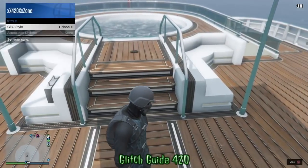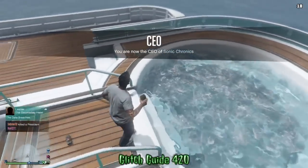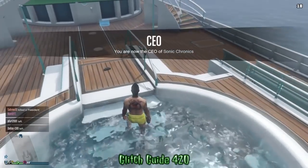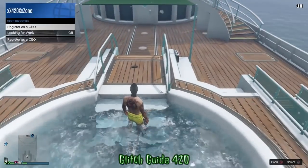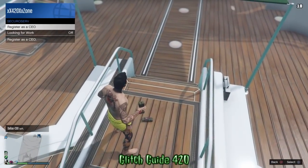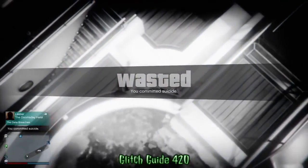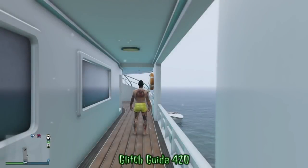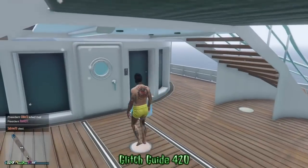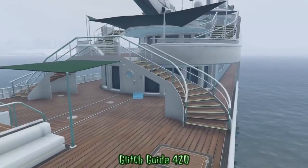Now we're going to register as a CEO. Go to SecuroServ Management, switch it once to the right to Founder, then get in your hot tub — make sure it's set so your bathing suit comes up. Retire as CEO, then hover on Register as CEO. Walk up close enough that the bathing suit stays on. As soon as you register, immediately blow yourself up with the sticky bomb. You'll get a black alert screen — as soon as you hit X on it, blow yourself up. You'll spawn wearing the bathing suit.